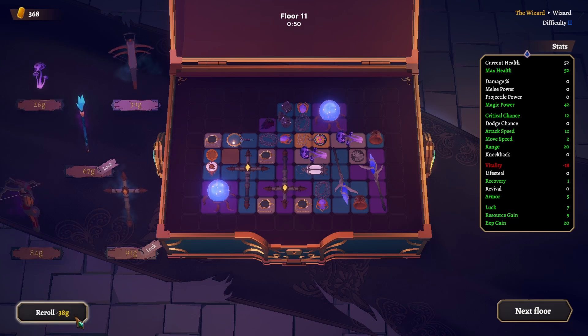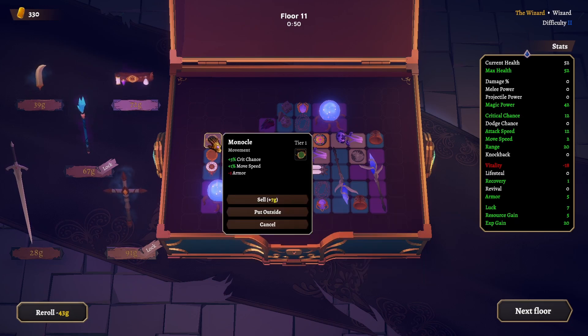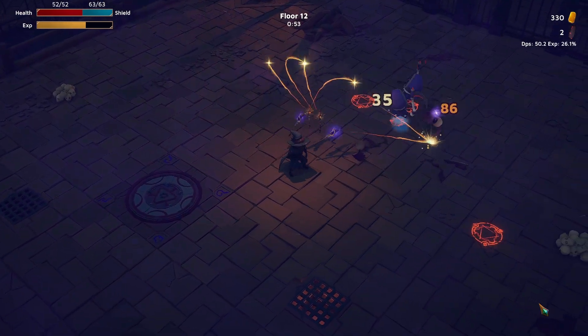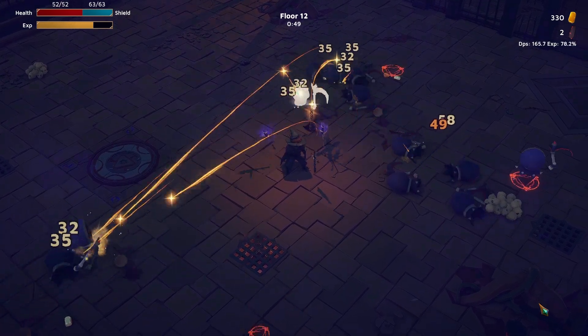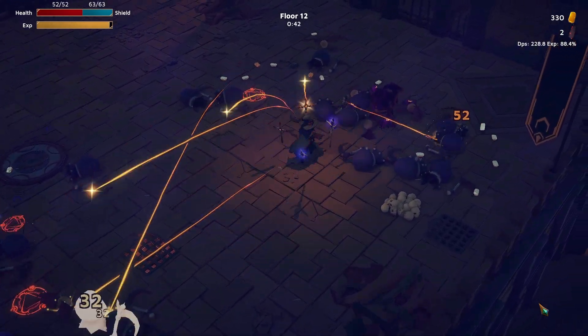Reroll. Another mushroom. Vitality recovery and armor — I want that. I'm locking you in as well. Rerolling is now kind of pointless because we have two slots only. So I think we'll be fine. Let's see what our shields is. 63 shields! So I guess going the less vitality route is not the worst idea because we basically more than doubled our health by now.